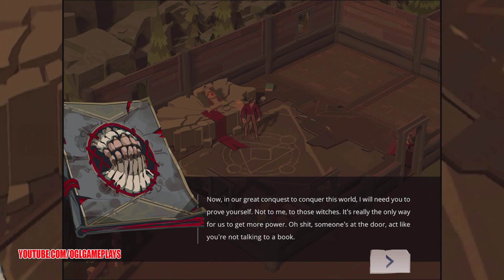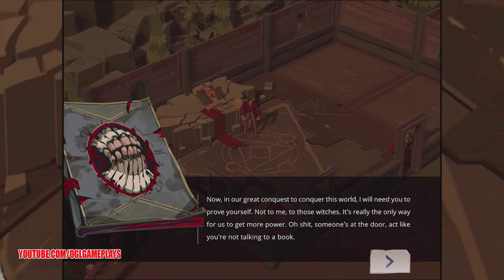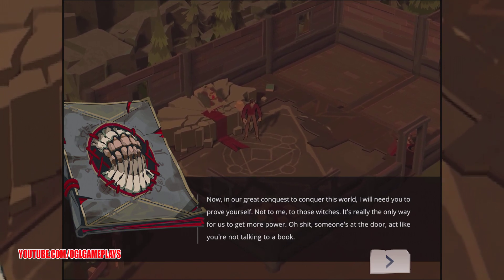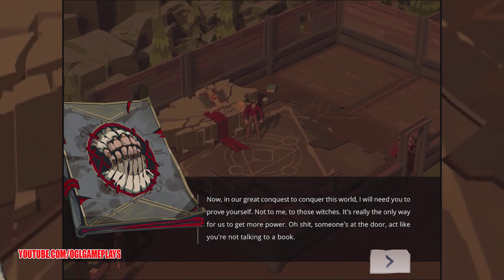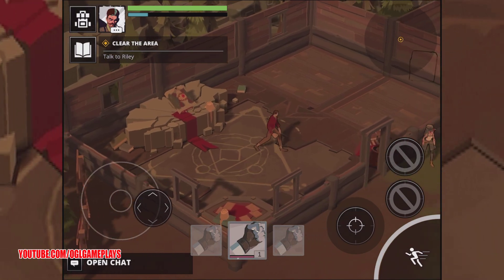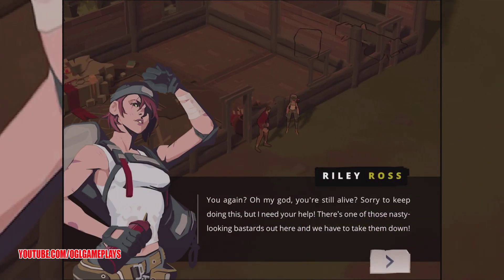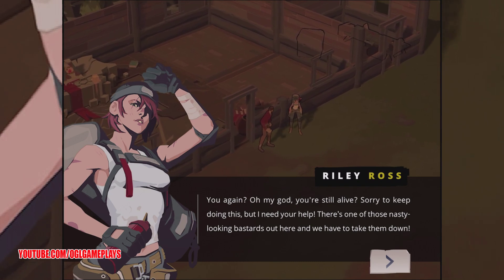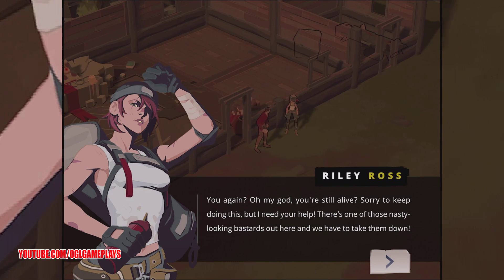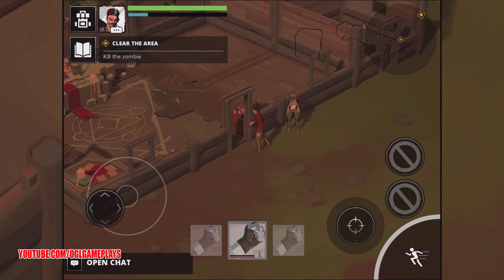There's a cutscene: 'It's a great conquest to conquer the world — you need to prove yourself to those witches. It's really the only way for us to get more power.' Someone's at the door — act like you're not talking to a book. Oh, Riley is here again: 'Sorry to keep doing this but I need your help.' She didn't seem to notice I disappeared or something.